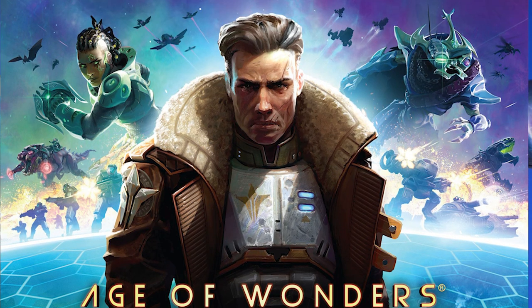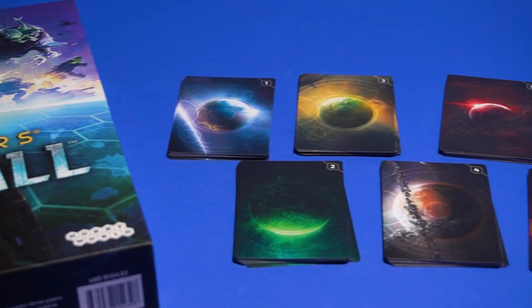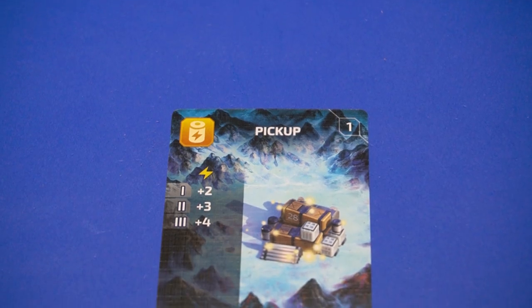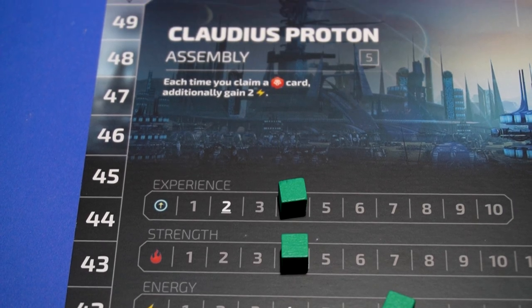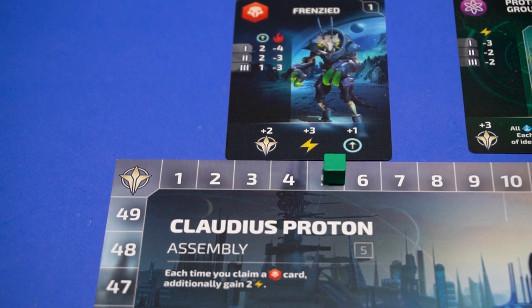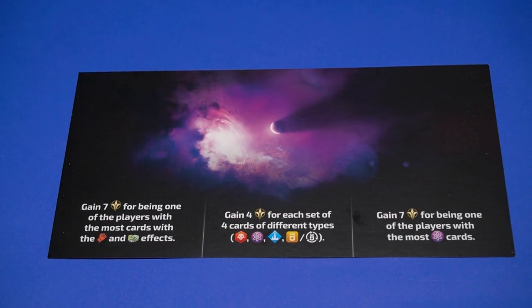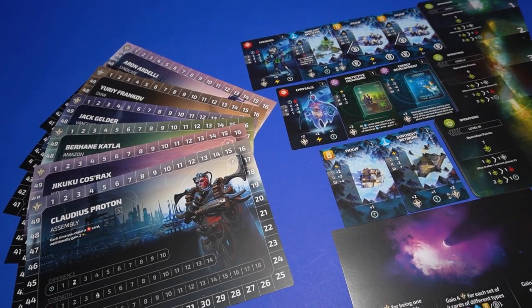In Age of Wonders Planetfall, the end is now, and you're heading off into space to explore new planets. Each turn there is a different location, and each card will differ based on its location too. Use your resources to defeat units and to build infrastructure. Gather points and meet objectives to see if you're really out of this world.